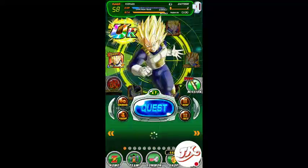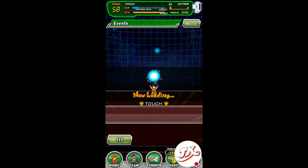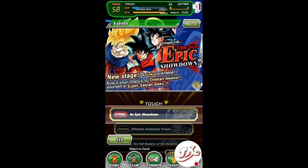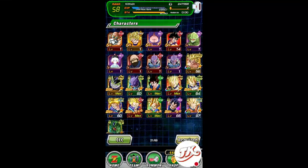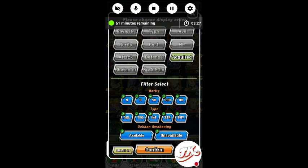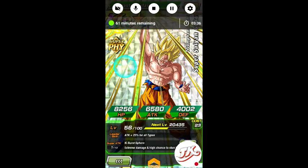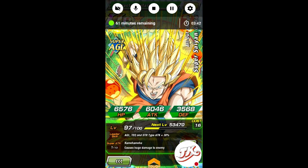Without further ado, we're gonna go ahead and do some of the events. I've already done most of them — I can't do the last one because I don't have a full super type team. I have agility, physical, and strength, but the two Gokus I have — let me show you — I have a super physical type Goku, but because him and my other one have the same name, I can't use both.